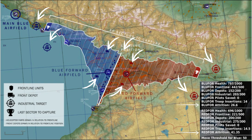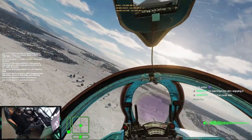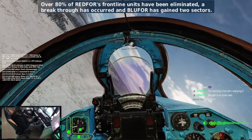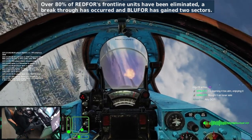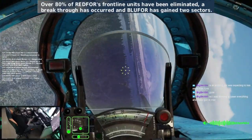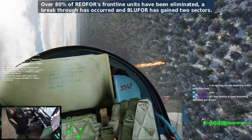A special mechanic is the breakthrough mechanic, where if one side manages to get the opposing side's health to 200 points or less, they will immediately push two sectors, and a third one when the next two-hour check happens. This is incredibly difficult to do — it has only been done twice so far in 11 campaigns that have been fought on the server since it began.